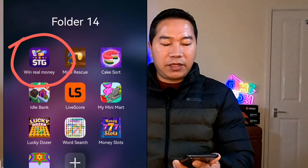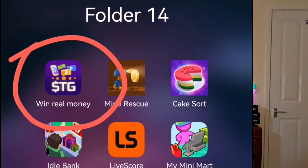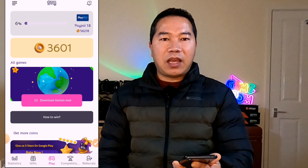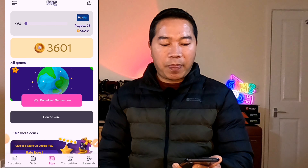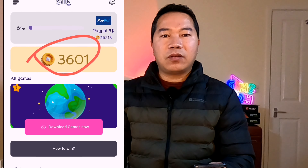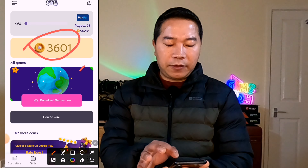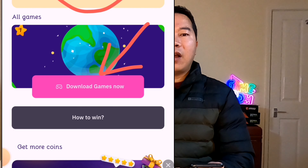On the mobile screen you can see here the STG Win Real Money app. Let's open it. Once you open this app you can see this kind of dashboard. You can see here some coins are already collected. In the middle you can see 'Download Games Now'.